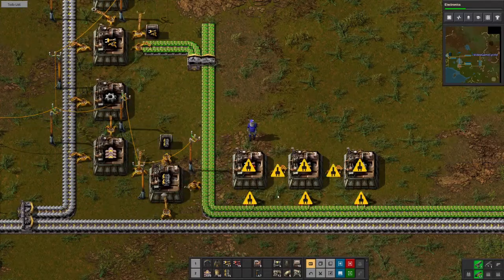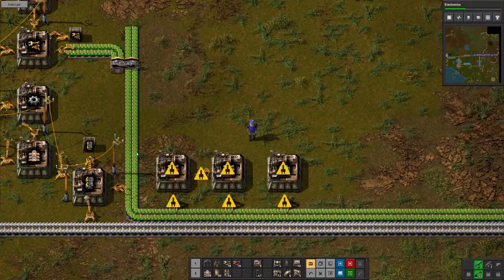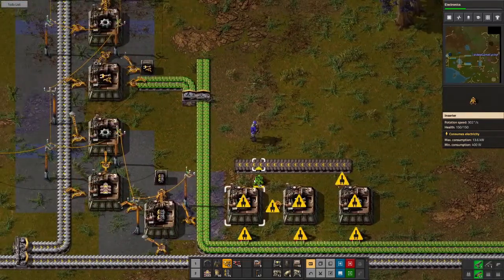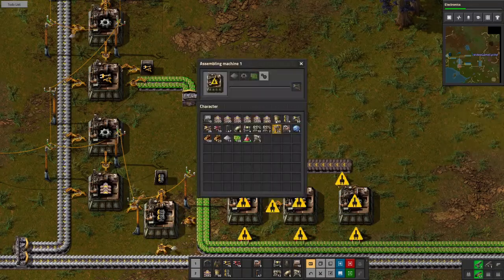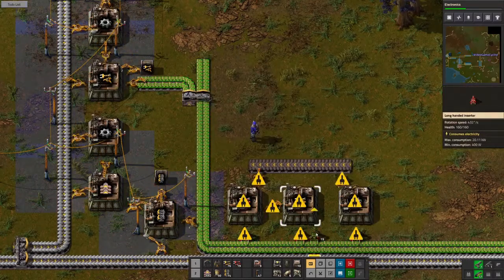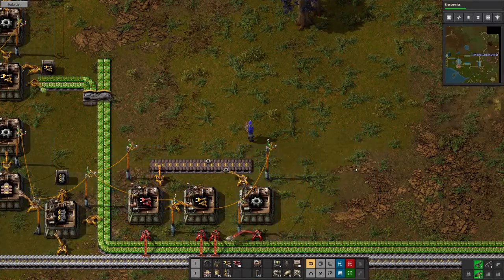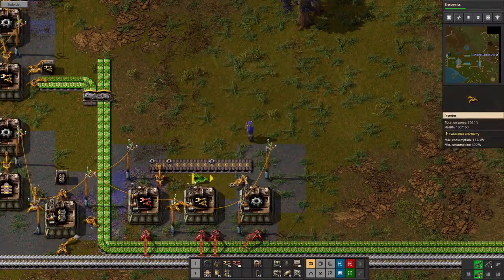Take iron plates in there, and there's no way to get gears going up there. Slap that into there. We've got iron plates, gears, and inserters going in; this one will have plates, gears, and electronic circuits. To conserve power — and that and there, there and there. We need gears going in to this one also, there it is.